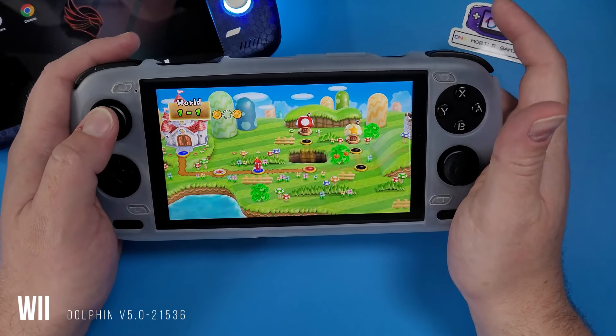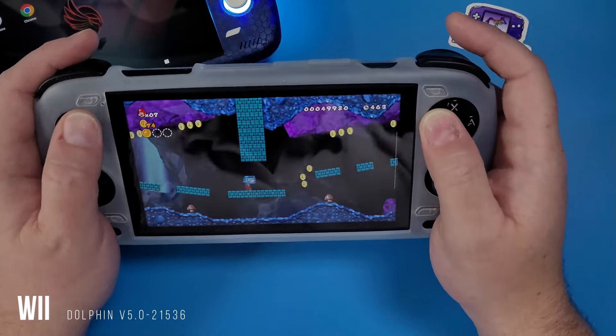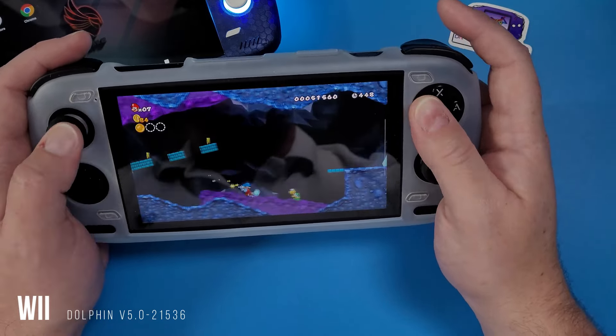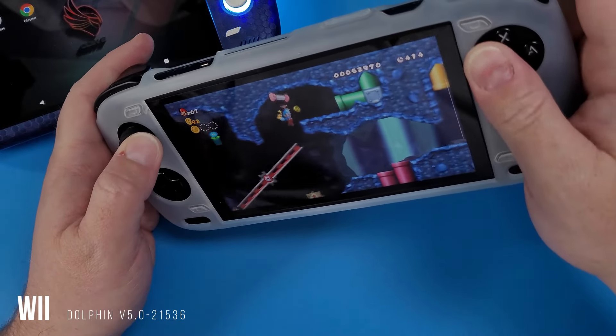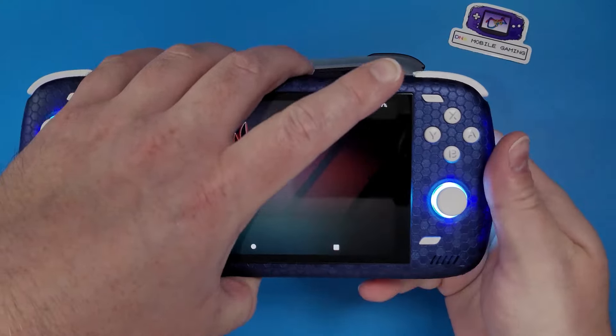It has a nicer processor, but what's the purpose of that? Because a lot of these emulators I'm showing you right now are being run on the Odin 2 base model — which is the 8GB model — and right now I do have the Virtual RAM Memory Swap turned on. The only reason for that is because I was doing Switch emulation, and I was doing gameplay footage that I've been sharing on Patreon for obvious reasons. I cannot share it on YouTube.